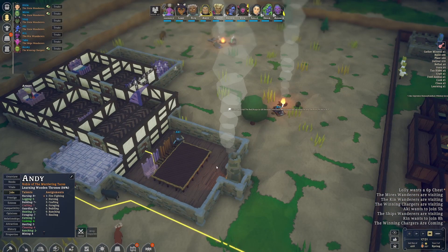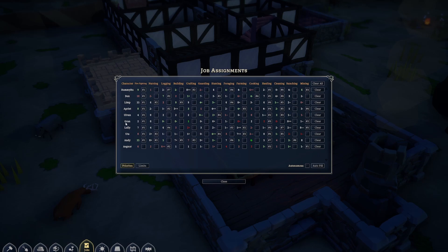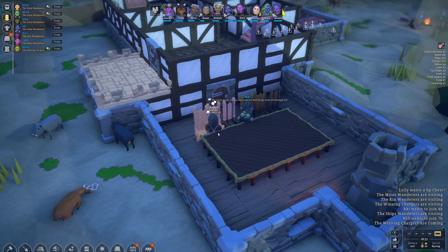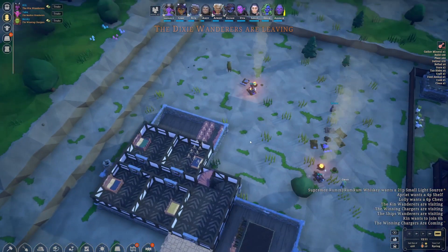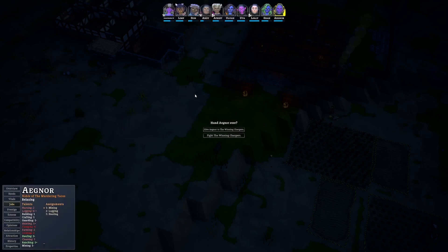Andy, why are you tanning hides? Please don't tan hides. I should just take you off crafting right now so you can focus on building. Let's do this - jobs. Andy, what do I have you as number two? Okay, three. Four is foraging - no, never mind, I don't want to worry about that. I'm here with the winning chargers - Ingrid did a number in adjacent Planket's throne room. I'm charged with bringing him back to face justice. Keep them, and we're going to have a problem. No one's gonna like that.